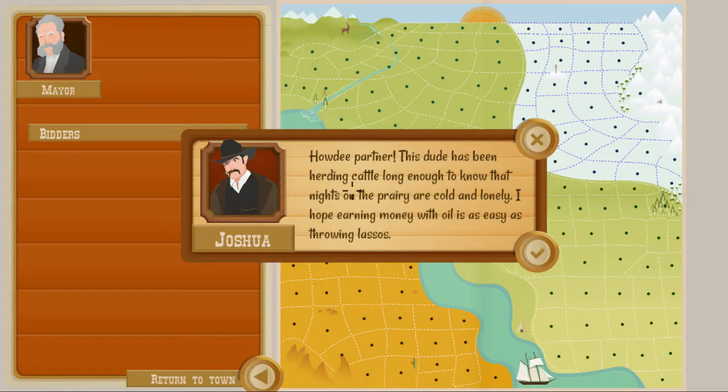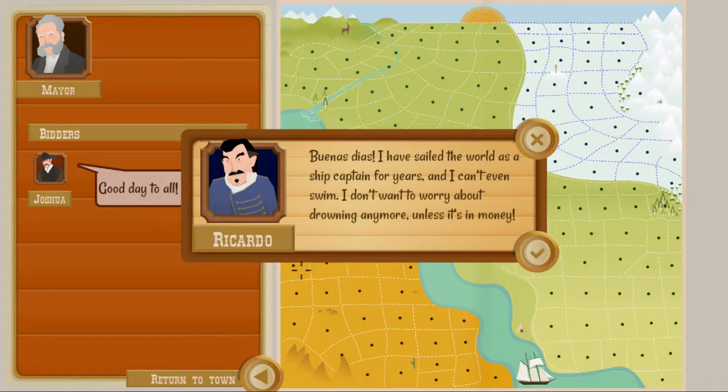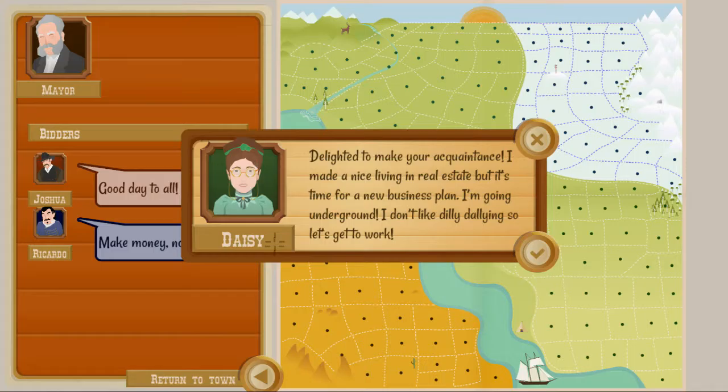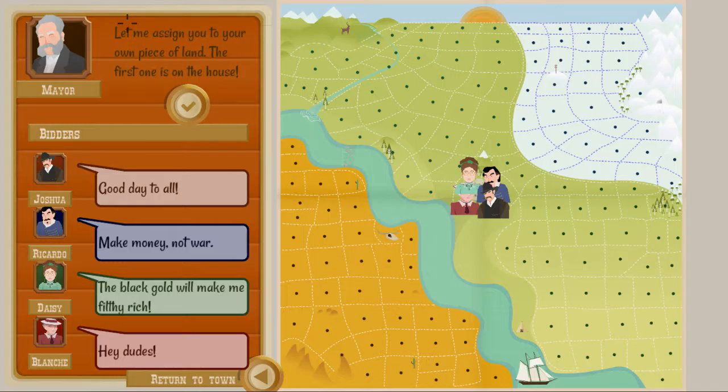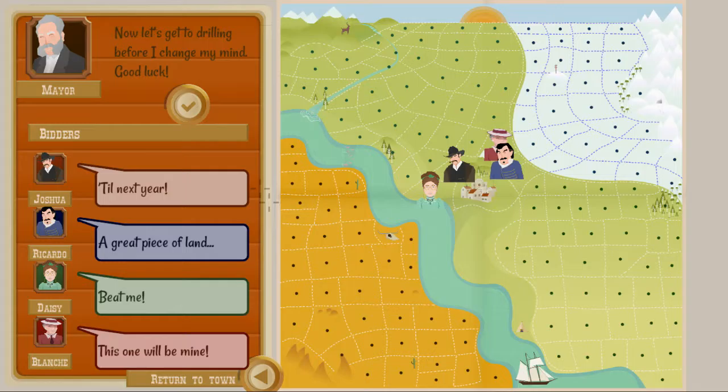Howdy partner - this dude has been herding cattle long enough to know that nights on the prairie are cold and lonely, and hopes earning money with oil is as easy as throwing lassos. That's Joshua, our character. We have Ricardo, a former ship captain who wants to drown in money instead. We have Daisy, moving from real estate to going underground. And we have Blanche, a former lawyer with a serious case of oil fever. The first actual level outside of the tutorial will give us our own piece of land without going through bidding.